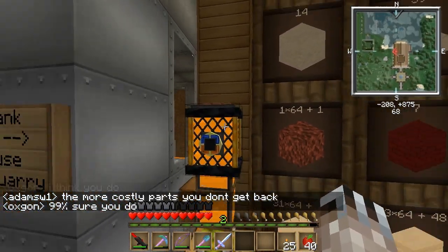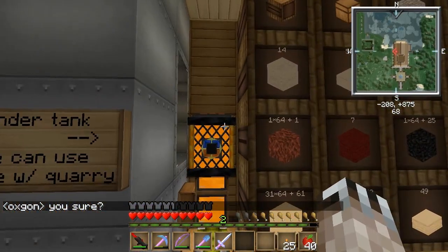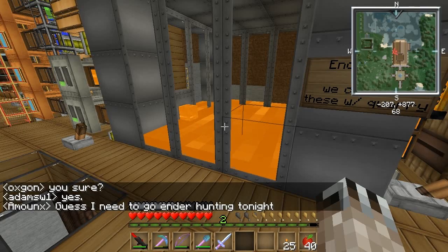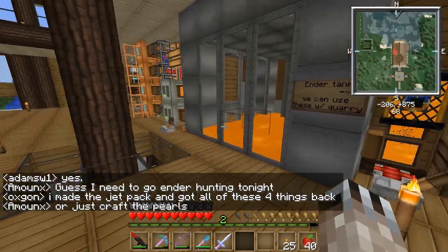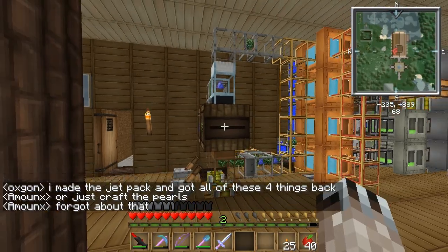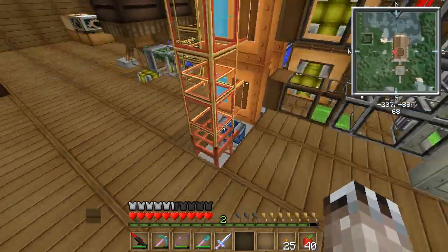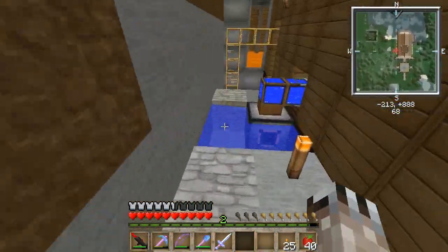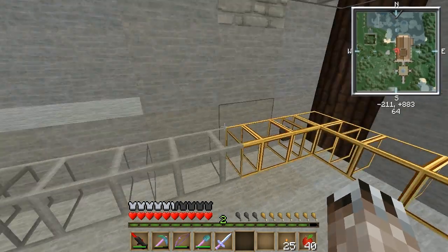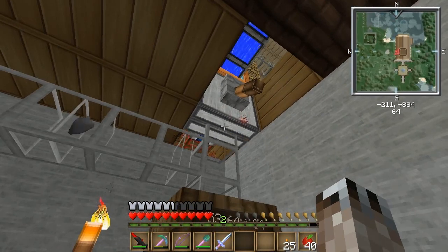This is an ender tank — it's going to be constantly full as long as there's anything in the main tank. I think this ender tank holds like 10 cans, and it's full; the main tank has about 207 cans, so this thing will always be full. I also automate the fuel supply — it's the same kind of loop I have for the saplings and fertilizer. There's a barrel for charcoal, just a redstone engine pumping it out in a loop: two engines for the stills, and one engine for the fermenters.